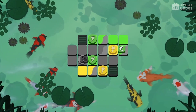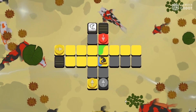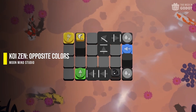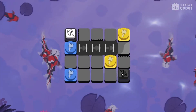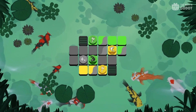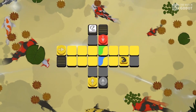Number 9: Immerse yourself in a vibrant and relaxing puzzle game featuring elegant koi fish to enhance your gameplay. In Koi Zen Opposite Colors, you take control of both the white and black pieces to paint the board with amazing colors. Embark on a beautiful and minimalist journey that promises to provide a serene experience, allowing you to unwind and relax.